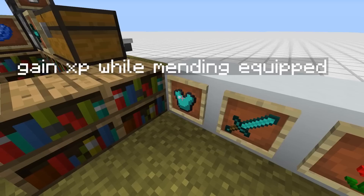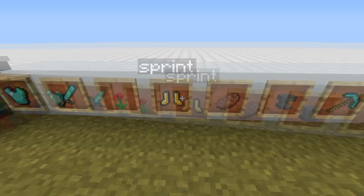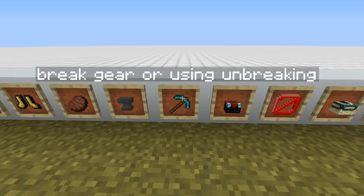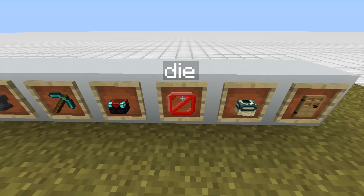In order to do this, you want to avoid anything random to do with the player. So you can't gain any XP while mending is equipped. You can't kill anything using unbreaking, sharpness, smite, or bane of arthropods. You can't drop any items. You can't create particles by sprinting or by eating. You can't repair or rename any items. You can't break gear, or use unbreaking gear either. You can't enchant anything unless the method says so. You can't die, so be careful.